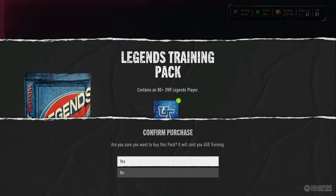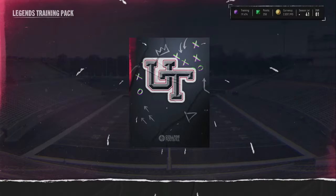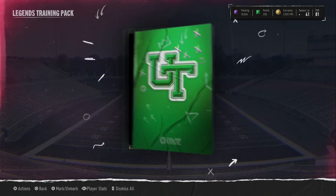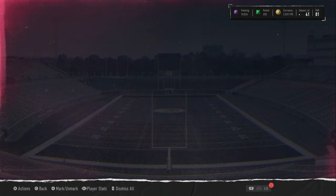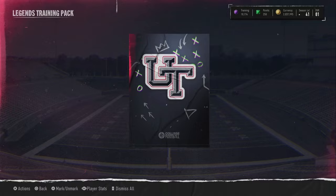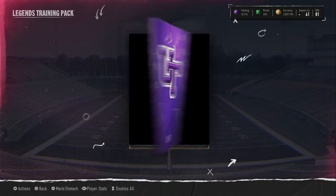Yeah, around 24-25k a pack. You get your training for 38 which is pretty easy at this point. I've been hearing the coin packs are apparently juiced, which means then the re-rolls should be juiced too — but we'll see after 21,000 training.